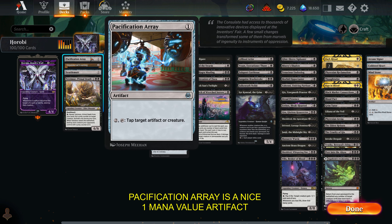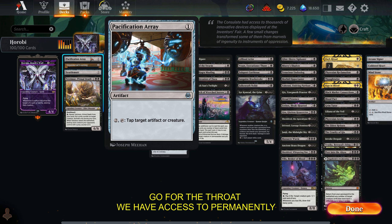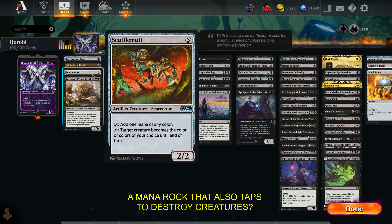Pacification Array is a nice 1-mana artifact that you can pay 2 to tap a creature or artifact. In our deck it becomes a repeated Go for the Throat we have access to permanently. Liqui-Metal Coating is essentially a free removal spell on a stick, and Cattlemott is a mana rock that taps to destroy creatures.